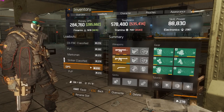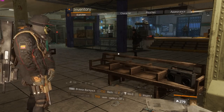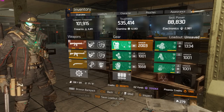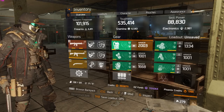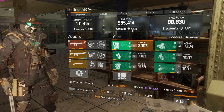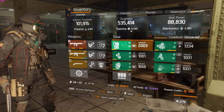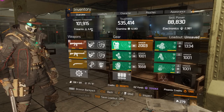Now for the solo build. This is basically the solo build — some gear mods are off, I'm even missing a gear mod. I usually run 6,000 stamina, sometimes around 6,200 with a gear mod. It works with last hand because I'm lazy, but basically I just want 6k stamina and the rest in firearms.